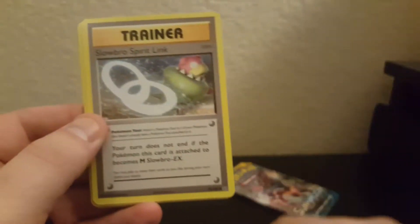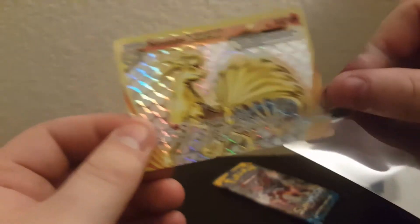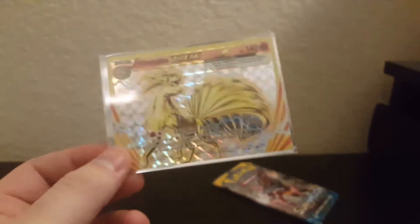Why did they come up with BREAK cards just to do away with them? Maybe they just didn't work or were too good. Poliwhirl, Revive, Slowbro Spirit Link, Rattata, Golem, Vulpix, Sandshrew — ooh, Ninetales BREAK and Electrode regular rare. Not a bad card at all. I don't have very many BREAKs actually — just Talonflame and Gardevoir. So Ninetales is pretty good.